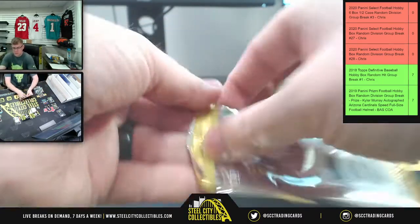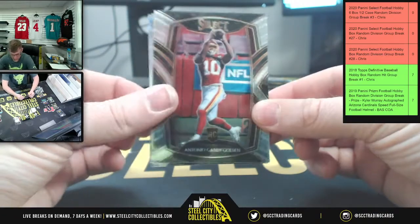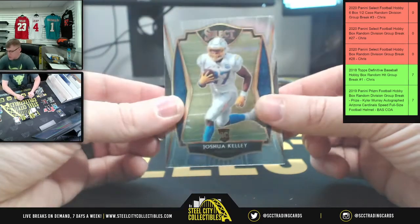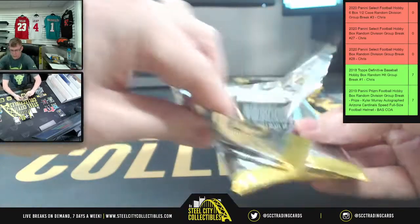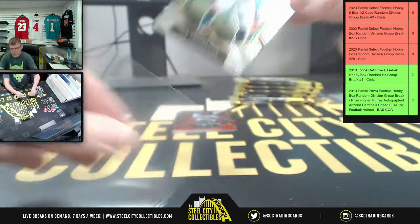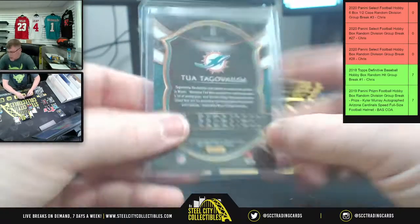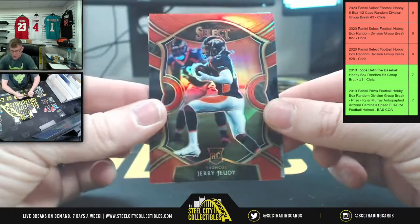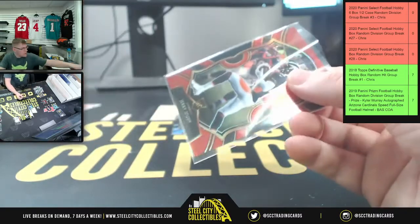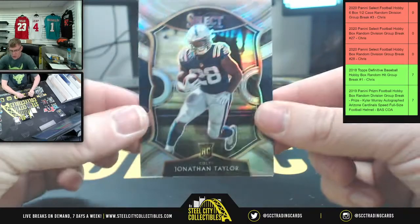Jordan Love. There you go, Philip Rivers. Antonio Gandy-Golden. John Elway on the Select Prizm. And then DeAndre Swift Upside Down and Joshua Kelley. Derek Brown. There's our first Tua of the break for the AFC East — the Concourse Tua. And you're going to have Jerry Jeudy out of 99 for the AFC West — 33 of 99 on that Jerry Jeudy.